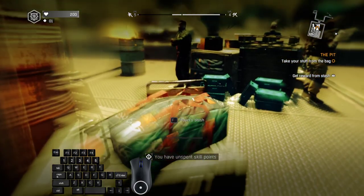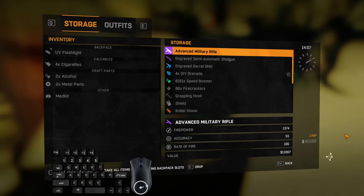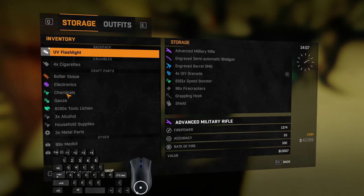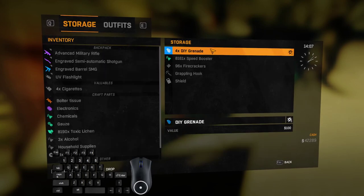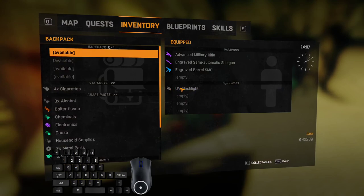Now you have the ability to take back your stuff — open your storage, press F once to grab consumables, then take your weapons. After that comes the interesting part. If you have a specific preference for the order of your equipment, you have to take items from storage in a specific order.